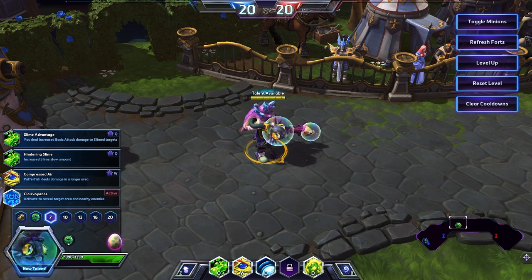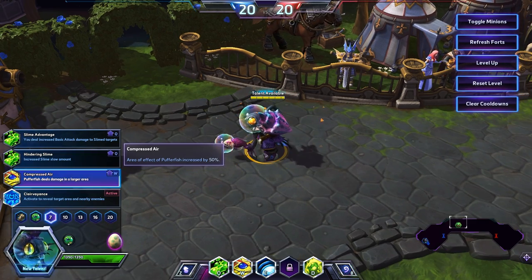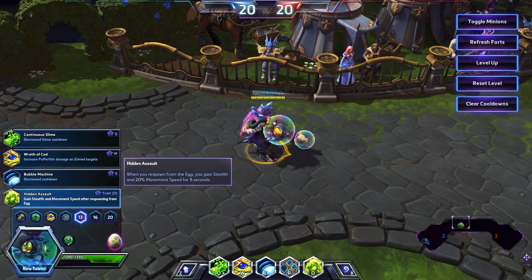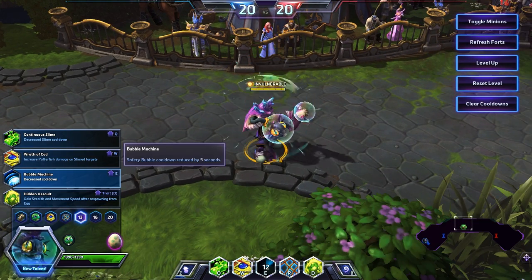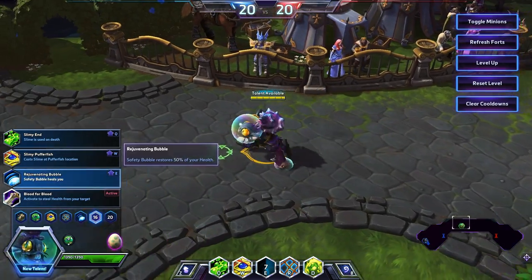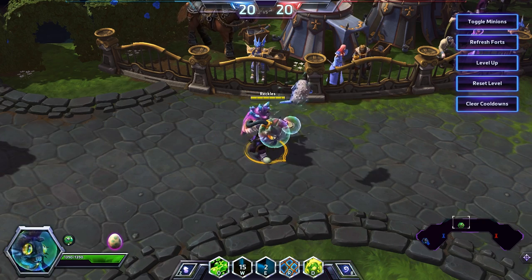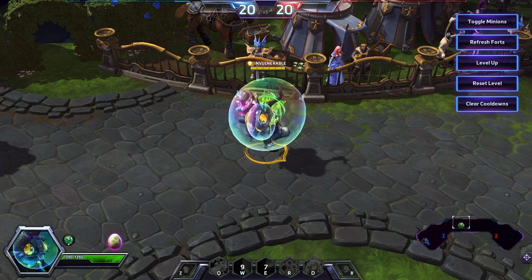Level 1, we're going to take Block. Level 4, we're going to take Living the Dream. Level 7, we're going to take Bigger Pufferfish. Our ultimate is going to be Octograb. At 13, we're going to take Bubble Cooldown Reduction. At level 16, we're going to take the Heal on our bubble. And then at level 20, our Storm Talent, we're going to take Octograb actually does damage. And a shark too. There's nothing better than beating people with a fish and killing him.